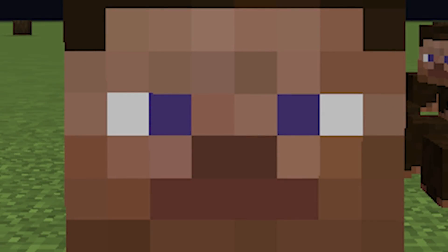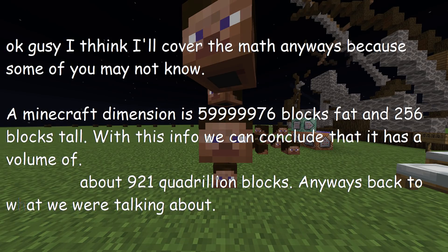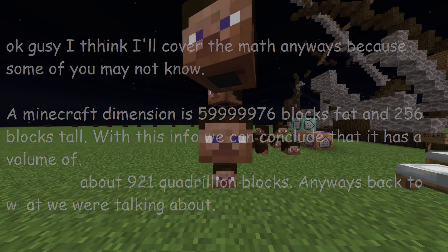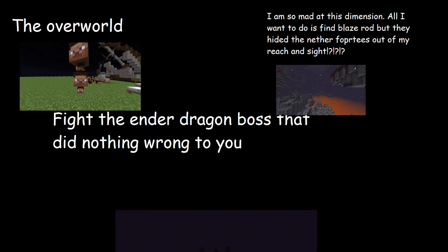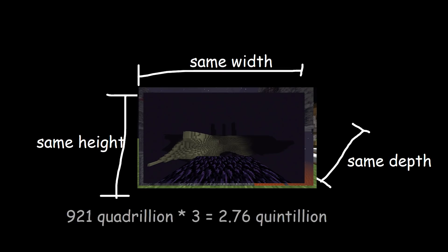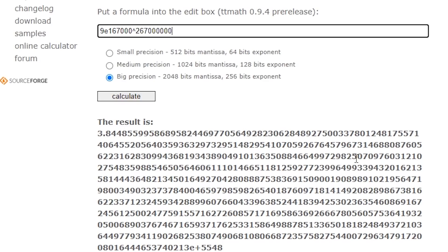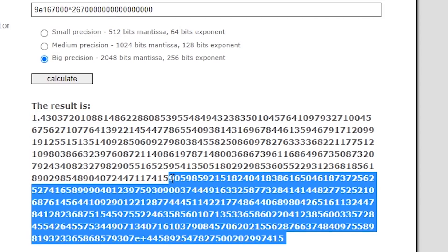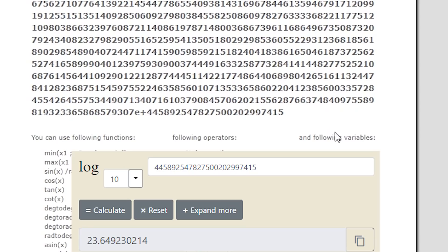However, Minecraft is not a one-block world. It is in fact a 922 quadrillion block world in one dimension, but Minecraft is a three-dimensional world — it has three dimensions, each with the same volume — meaning that a world actually has 2.76 quintillion blocks. Now it is time to do the exciting part: combining that number with the volume of the Minecraft world. The result was just 1.43 times 10 to the power of 10 to the power of 23.6. Well, thanks for watching — however, we aren't stopping there just yet.